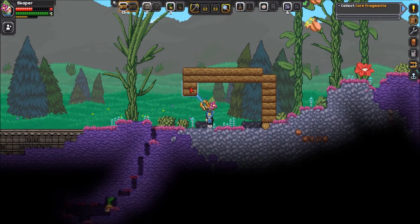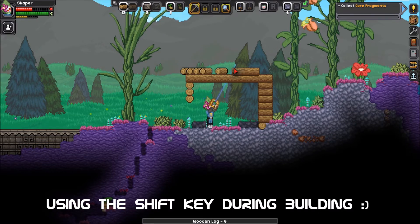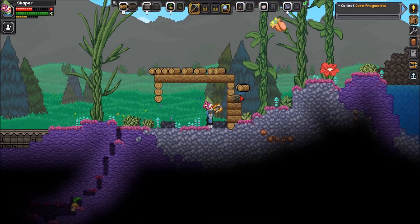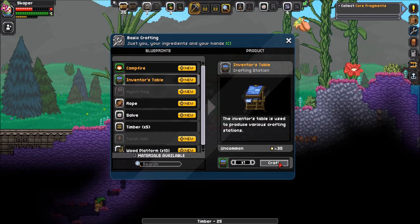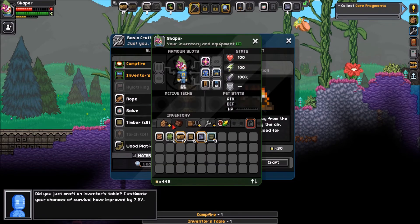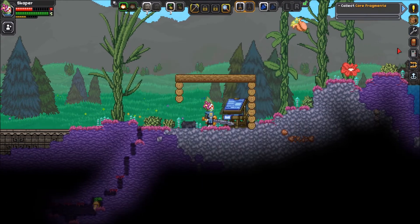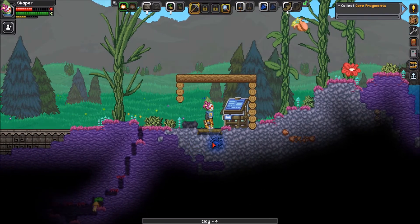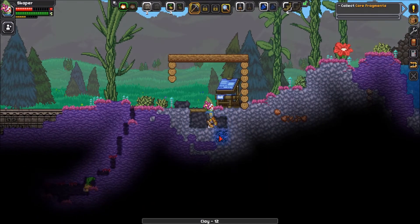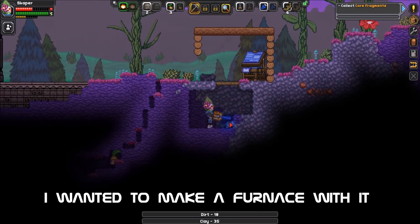I know now that you can place blocks one by one instead of 4 by 4, but I didn't know it at this point, so I'm making a house and then destroying parts of it — it's slow. You can craft in this game, and you need to craft a workbench to start really crafting. The computer told me I have improved survival chances. I'm making a very thin house and I need cobblestone, but what I thought was cobblestone is just clay.